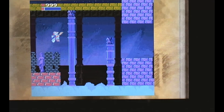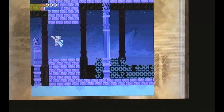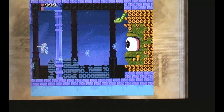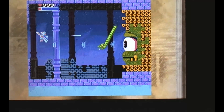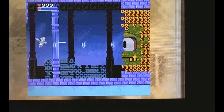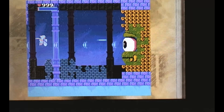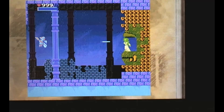Here we are at the boss — this is Medusa. She will shoot rays at you from her eye and she will throw snakes called Thanatos at you. Here's the exploit: you can just stand right here and she'll never hit you. All you have to do is make sure you hit the snakes — but you know, I'm better than that. All you really have to do is alternate your shots in between hers, and done.